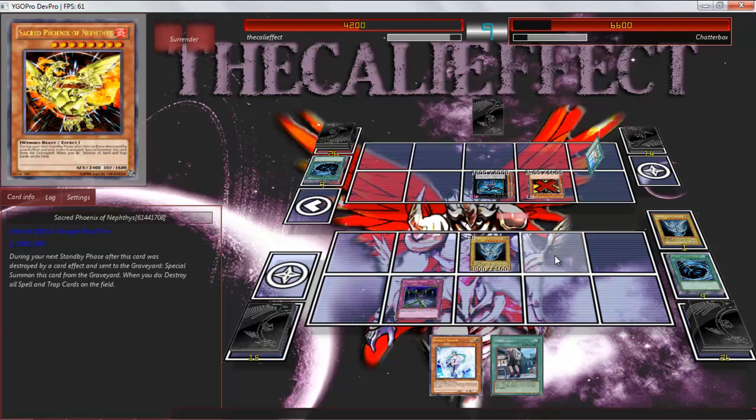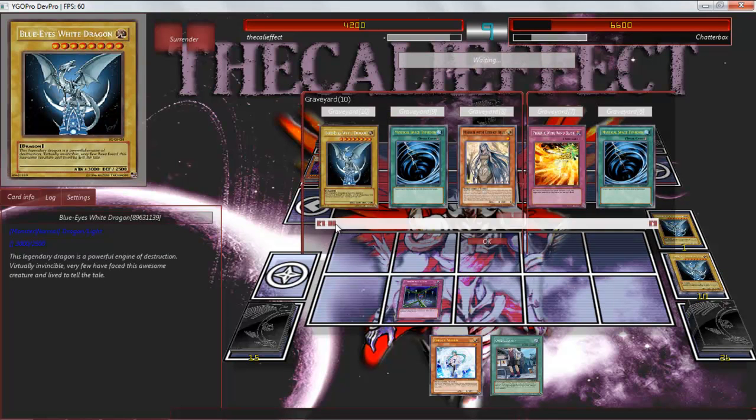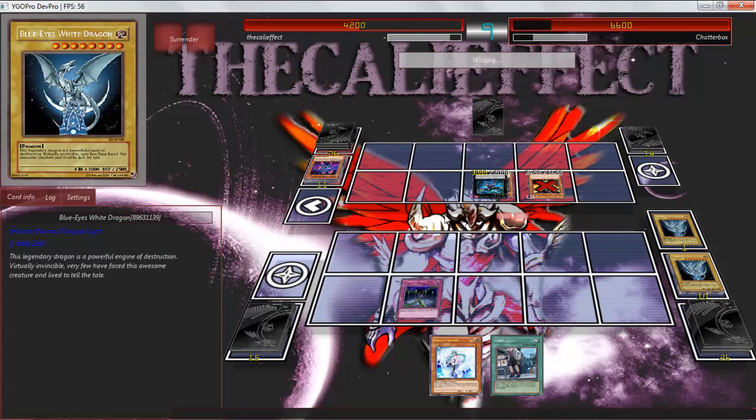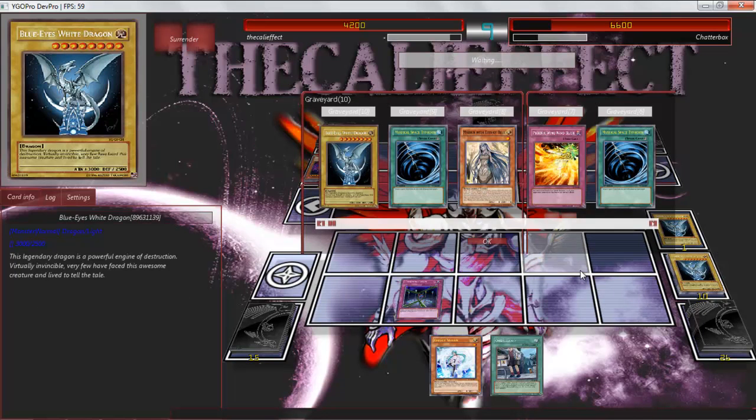There you go — go ahead and lance it. Now I'm in a position to rip Black Luster Soldier or some other credible monster. I forgot all about that lean Yoke — I probably shouldn't just let him have it. Save the lance for the Yoke. I need a miracle — something that this deck is extremely good at.